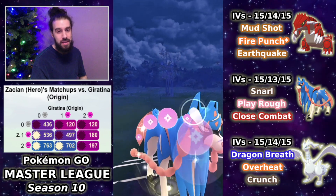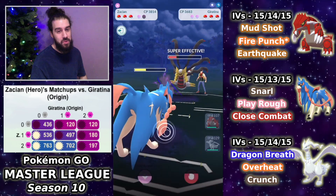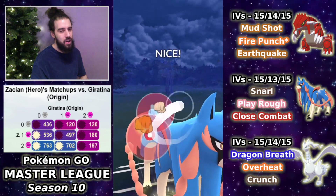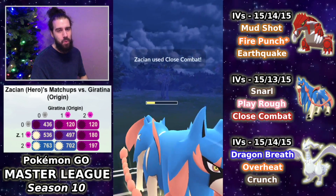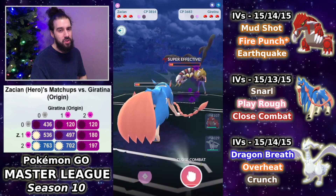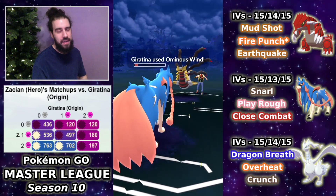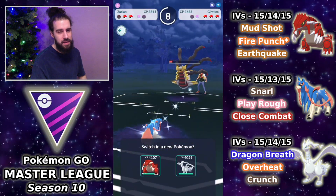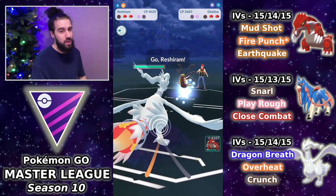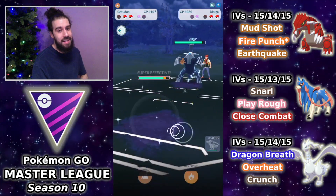Giratina Origin is one of the more standard answers for Zashian in this meta. Play Rough comes through and does a bunch of damage. I'm going to get to this Play Rough, hoping they give up the shield — which they do. Now they can't farm down before we get to another Close Combat, forcing the opponent to dump energy. That takes out the Zashian. I bring in Reshiram because it's more likely we'll farm down before they get to a move — Dialga is in the back.